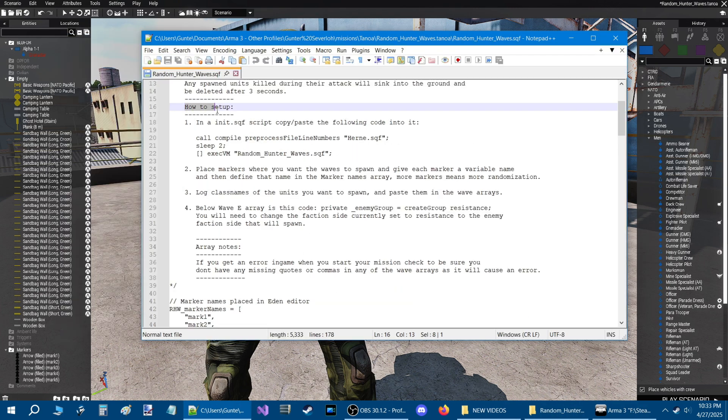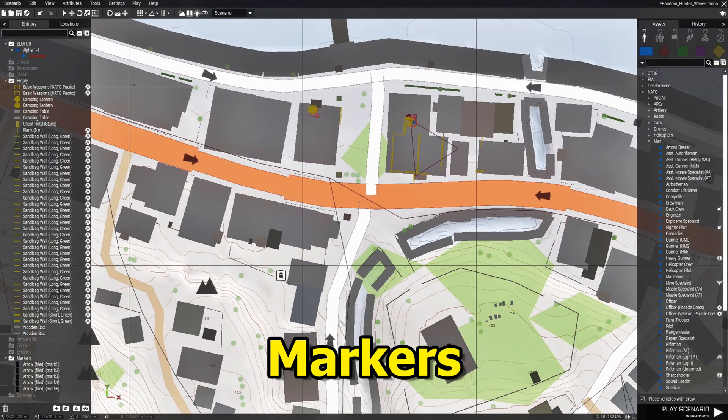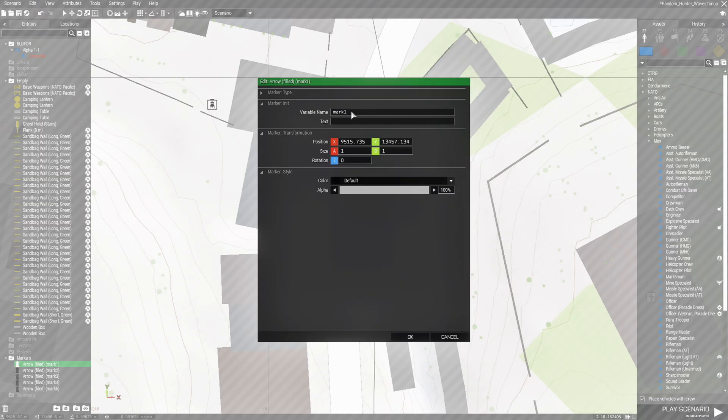Once you open up the script, at the top is a how-to section and it will tell you how to set up the script with markers. All you need to do is place markers of your choice and give each marker a variable name.